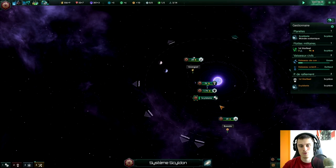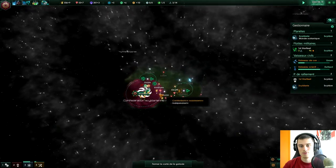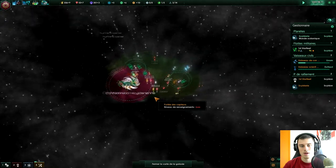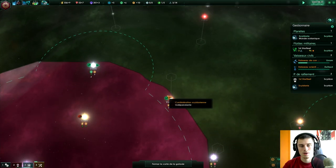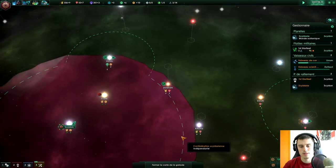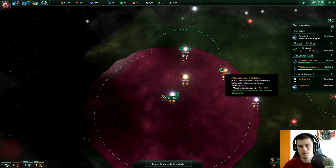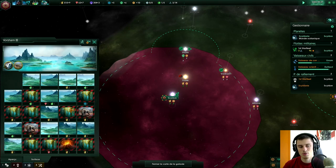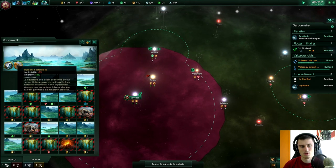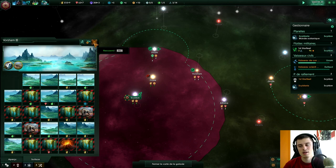Donc nous revoilà en jeu. Je rappelle que nous sommes la Confédération Skill d'Arienne, nous sommes dans un petit bras de galaxie tranquille tout seuls, et on explore plus ou moins d'endroits dans cette galaxie. On a vu qu'ici il y a des minéraux, par contre il n'est pas revendiqué par notre système, on voit qu'il est à l'extérieur, donc on ne peut pas s'y implanter. Cependant, elle possède une planète habitable à 70%, ce qui est très bien, avec 24 tuiles — c'est presque le maximum, sachant que le maximum c'est 25. C'est juste un petit peu moins habitable parce qu'il y a de gros orages et des impacts d'astéroïdes.